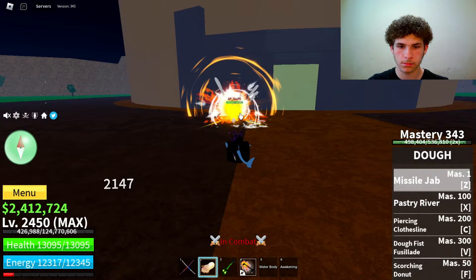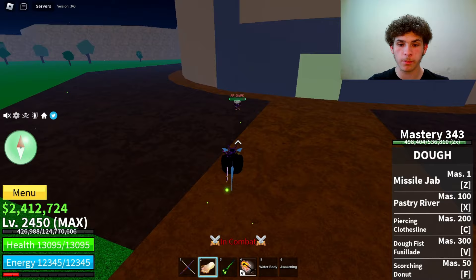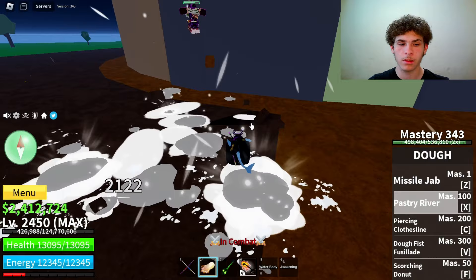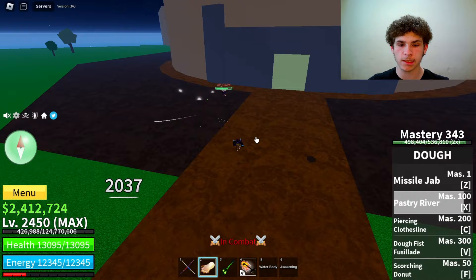The next ability is called Pastry River. Master required on that is 100. If you jump in the air and use it, it'll do all that and then throw them onto the ground. If you're on the ground and use it, it looks like a giant spike.